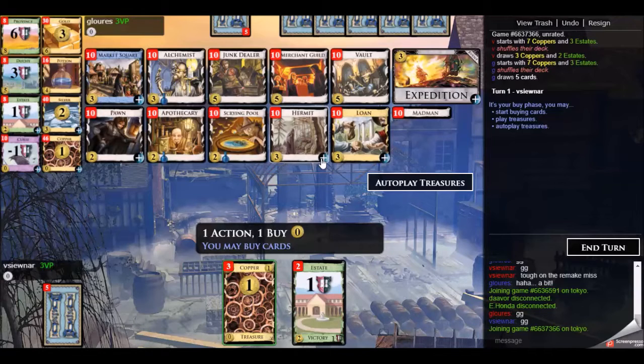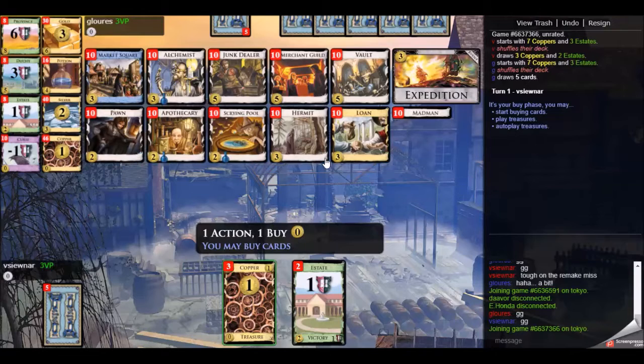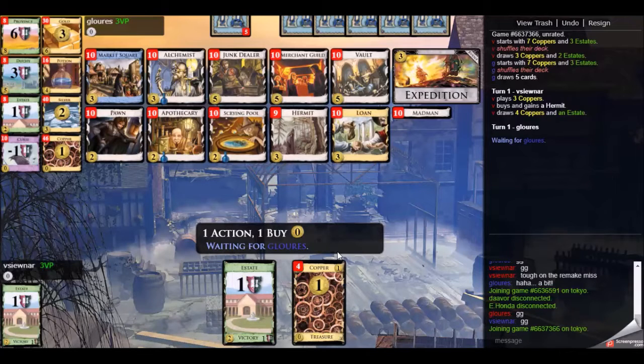The board is actually extraordinarily simple. You have to go for the hermit market square thing. The only thing that may be able to compete with that is if you get a bunch of coin tokens with merchant guild. Unfortunately, we don't have any plus actions to play more than one merchant guild, so that is going to be an issue. That means the hermit market square thing seems to be the way to go.